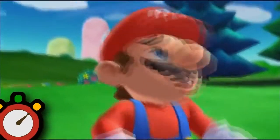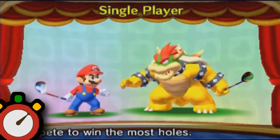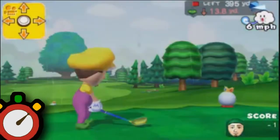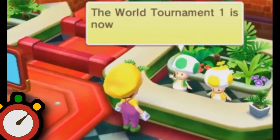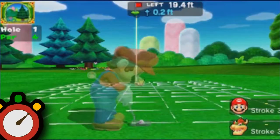All of the aforementioned is what's included in the Quick Play Mode, and the Story Mode is where things get even more immersive. The Story Mode features an open world golf club where you play as your Mii and make your way to beating all of the Mario characters in every course. At the golf club, you can customize your character's gear and accessories to your liking, and practice any type of shot or technique you may need to.